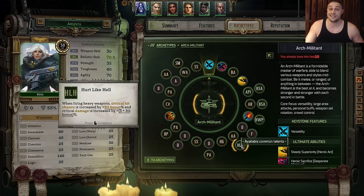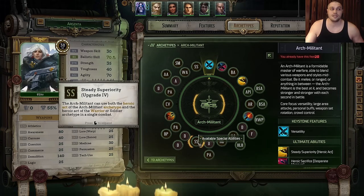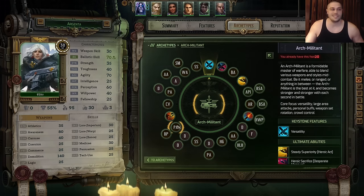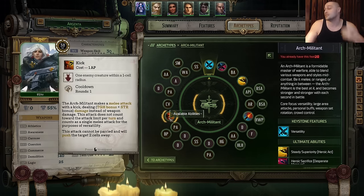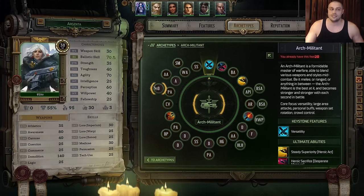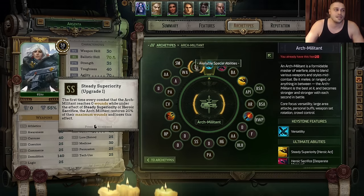Then Agility. On the next level Hurt Like Hell — absolutely brutal talent on Argenta. Then Heavy Gunner to prepare even further for the Heavy Bolter — this is the time you want to start shooting with the Heavy Bolter. Then Demolition, then Perception. Then Upgrade number 4 for Steady Superiority Ulti so she can use both Ultis at once. Then Demolition again into Distract talent, into Perception, into Breaking Point talent to upgrade the Heavy Bolter even further — this is the moment where enemies will drop in one round from Argenta. For the last ability we take a Kick for crowd control to keep Argenta safe. Then Critical Versatility talent. Then Perception into Demolition into Adaptability talent, into Agility, into Willpower, into Swift Movements for extra movement points. The last upgrade is number 1.